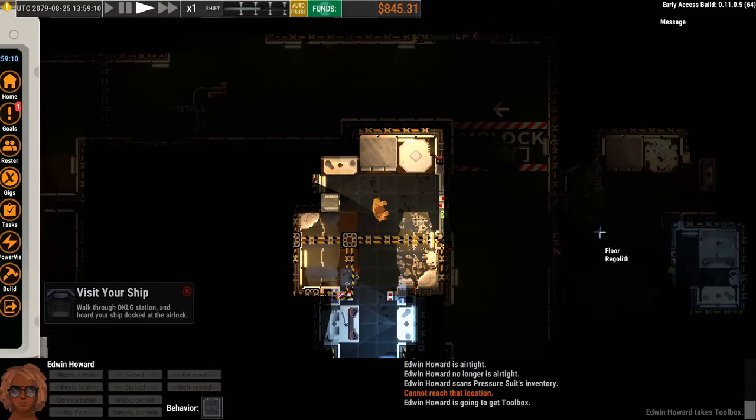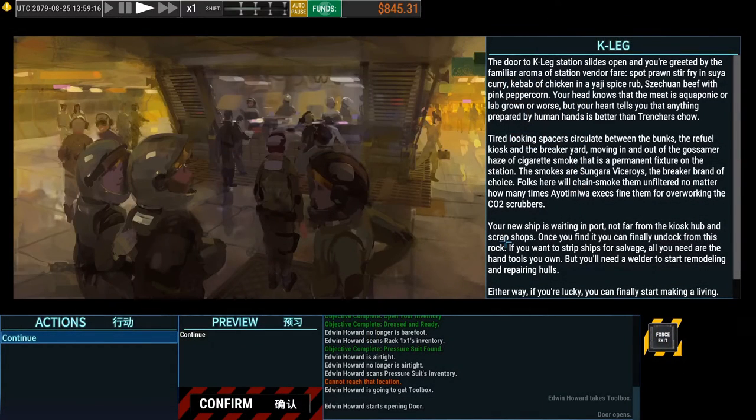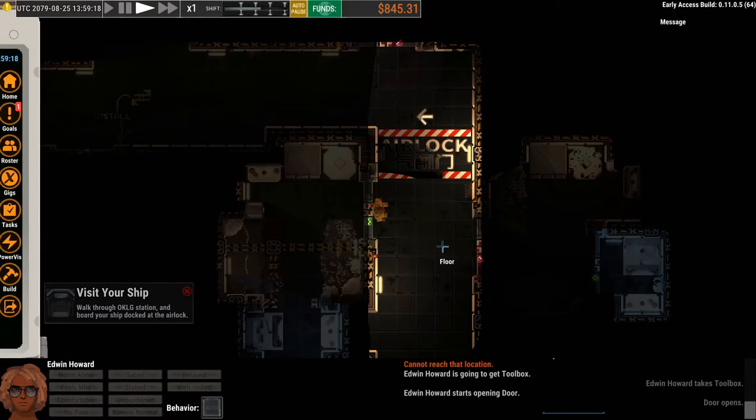Now we'll left-click to walk out of the room. These are encounter screens — you'll get them every now and then when you've gone through an interesting threshold. This one is basically introducing you to the space station you're on, describing some sights and smells. If you have options, they'll show up here. Usually it's just to continue — click the Confirm button to continue.